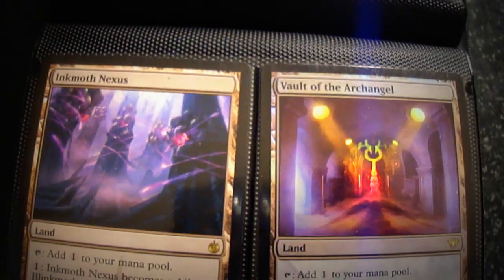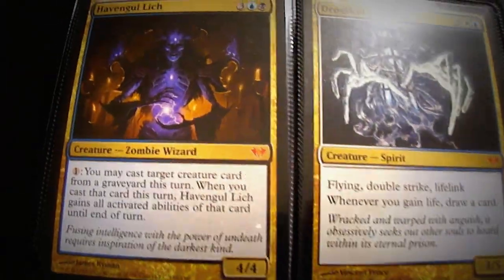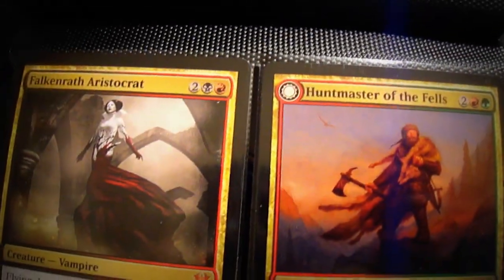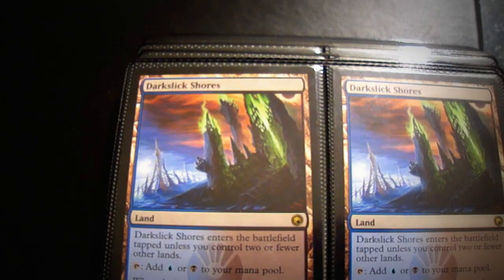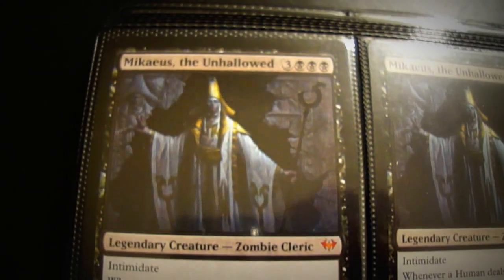It's a foil Vault of the Archangel. There are two of the Gravedigger's Cage. One of each of the multicolors from Dark Ascension. Dark Slick Shores. Worm Coil. And I believe that's it for this small binder.